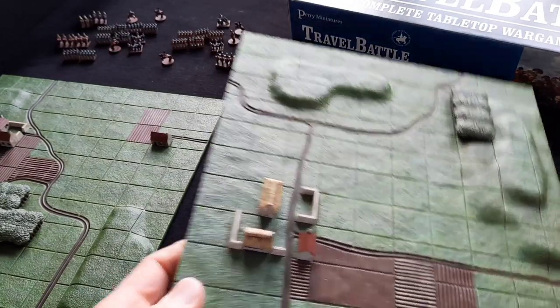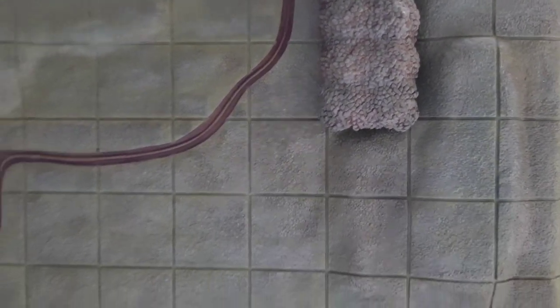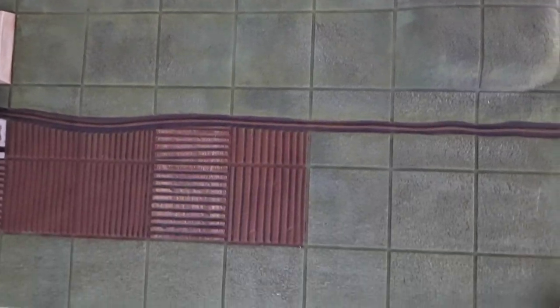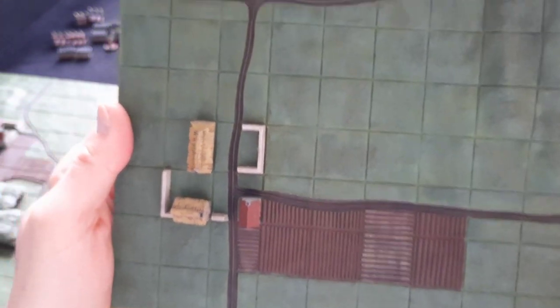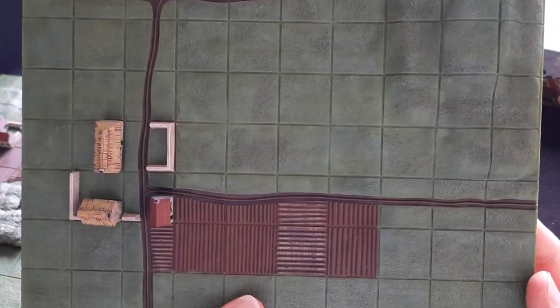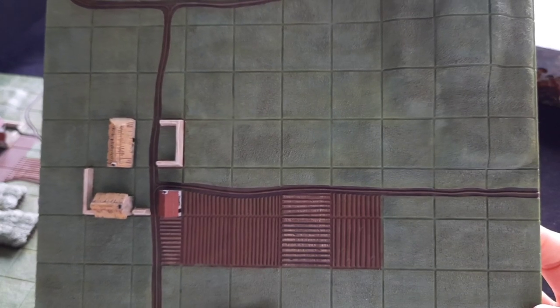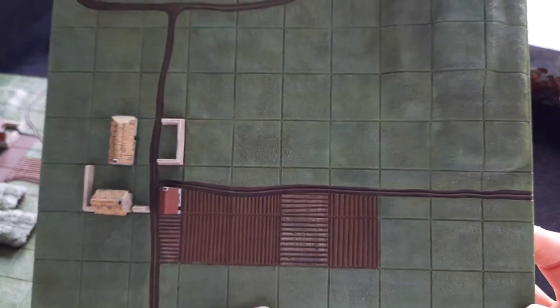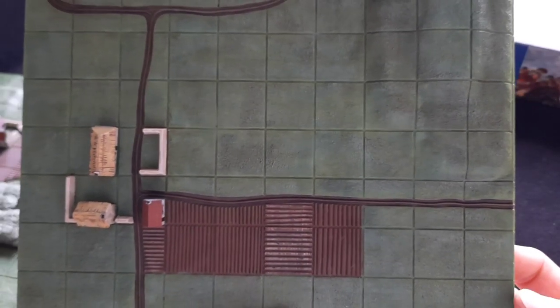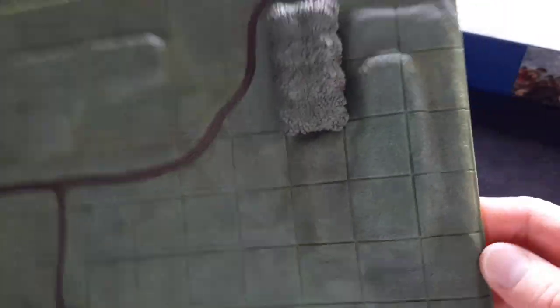I've taken the figures off — I just wanted to show you what I've done with the boards here. I did a lot of research online about how people have done the boards, and the general consensus — certainly from Perry's — was that you didn't need to undercoat, you could just paint straight on with dry brushes. And that's actually what I've done to get this mottled green effect. I've used Foundry Forest Green, dry brushed the B and C colours onto there, and then done a couple of washes — started off with Strong Tone and then Soft Tone on top once the green had been put on.